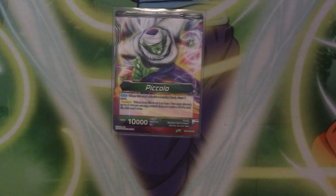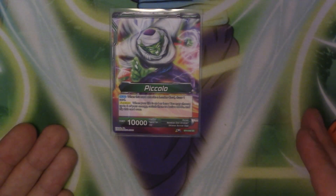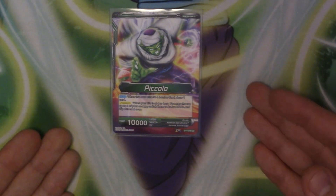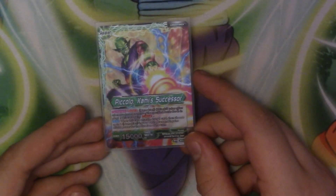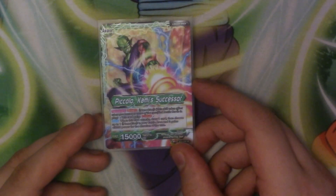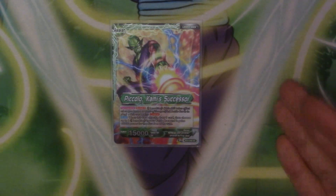Starting with Piccolo — he's got the kind of box-standard setup for energy leaders. When he attacks the leader he draws a card, and then on four or fewer life he awakens by tapping two energy into Piccolo Coming Successor. As you can see, this one has some foiling on it, which is nice because he's just an uncommon leader.